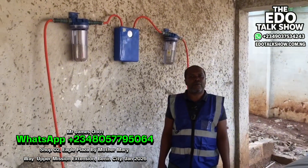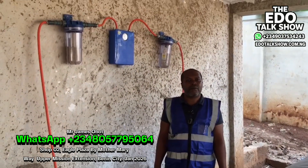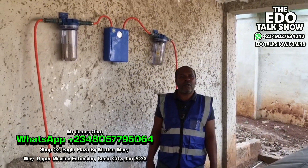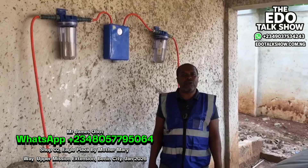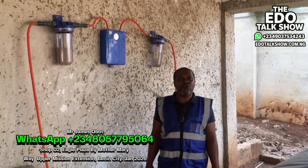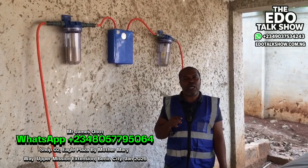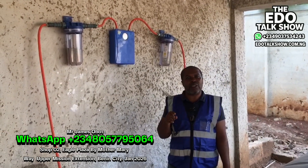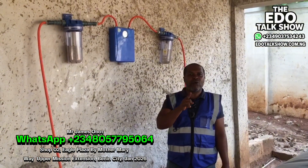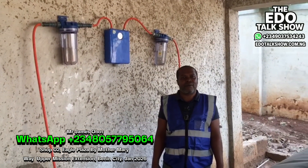My people, this is biogas and biogas digester solar — wonderful work. You can contact us. My number is 08057795064 — that's also my WhatsApp number. Our office is at Mother Mary Way, Eagle Plaza, Shop 02, Upper Mission Extension, Benin City. Please, don't patronize quacks — patronize people who say they will do something and you will see it done. My people are great — watch this video.